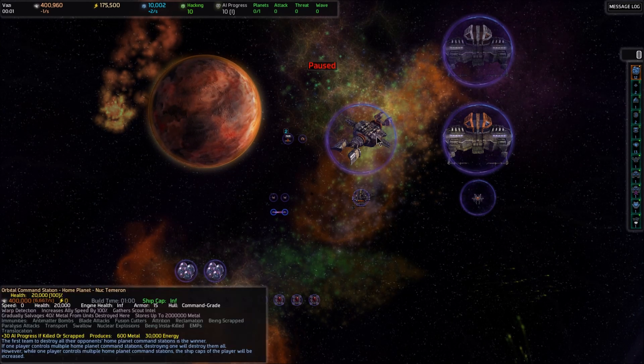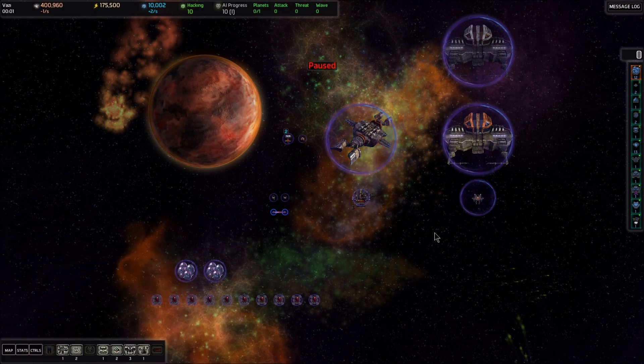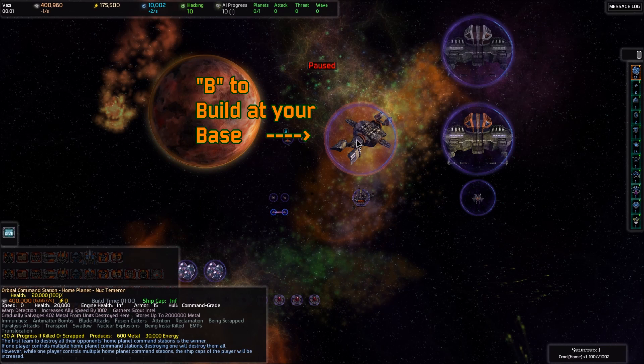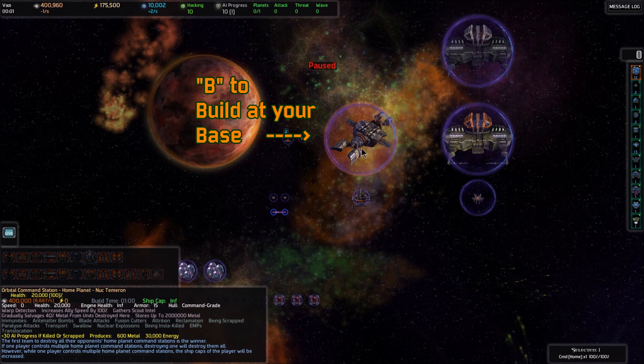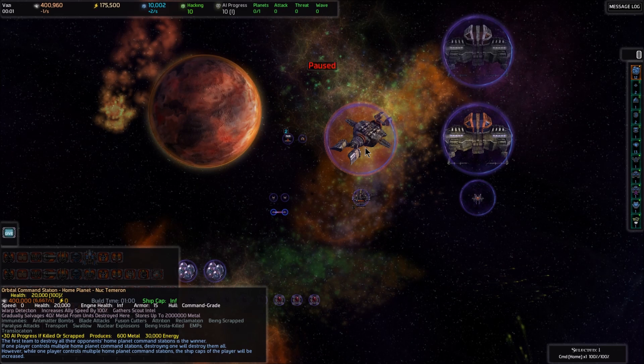The most important building is your orbital command station — that is your home base. You can select it by pressing B for your base. If this is destroyed you lose, so protect this at all costs. It generates a little bit of metal and a little bit of energy for you.